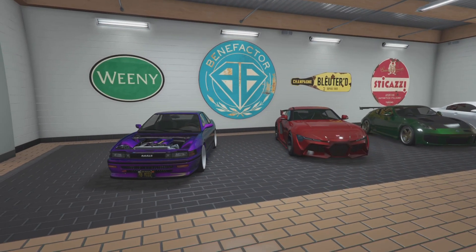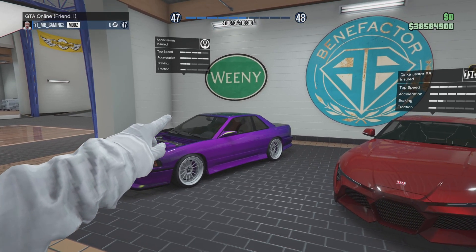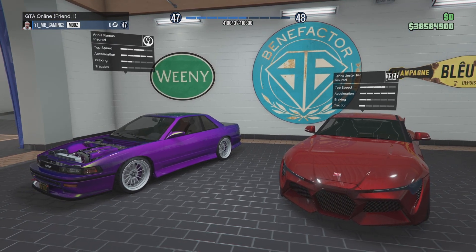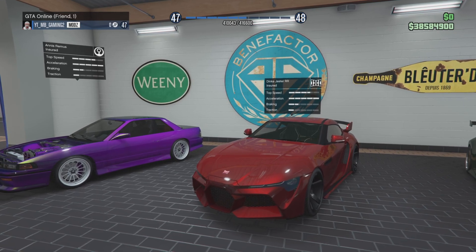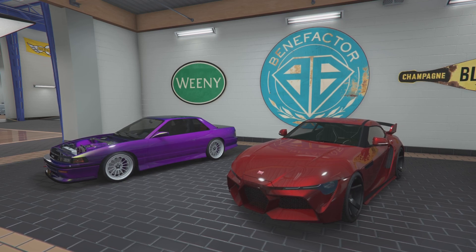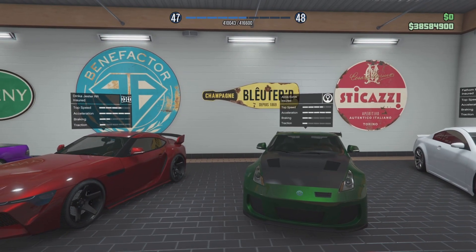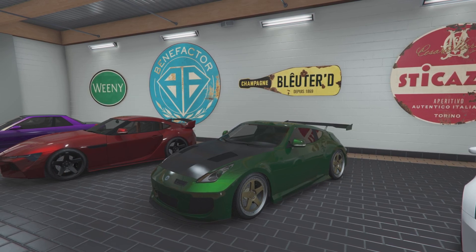These two are my favorites. Obviously there are a lot of modifications for the Annis Remus - I can't say the name, please don't bully in the comments, dyslexia. And we've got the Jester, which everyone knows. This car is underrated - I would say it's nearly first. These two would battle it out; both are first place in my opinion, but it had to be the Annis Remus in first and the Dinka Jester second.